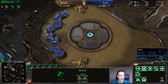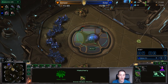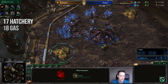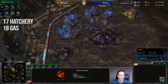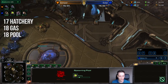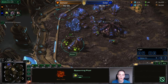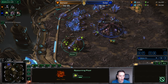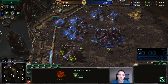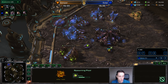Solar starts off the build order very normally with an Overlord at 13 supply, then follows it up with a Hatchery on the low ground with 17 supply. He then makes two more workers, goes ahead and makes an 18 gas geyser — the Vespene gas geyser — makes one more drone, and eventually puts down the Spawning Pool as well. So far: 17 Hatchery, 18 gas geyser, 18 Spawning Pool. The idea is to get early Zergling speed, so the only thing we're getting out of the extractor is 100 gas early on to start up Metabolic Boost.